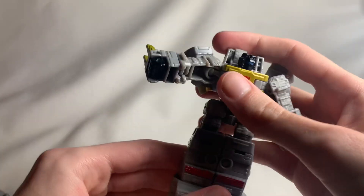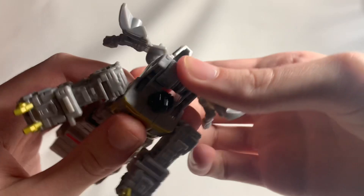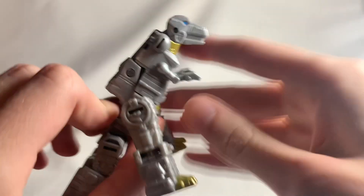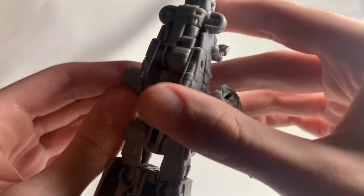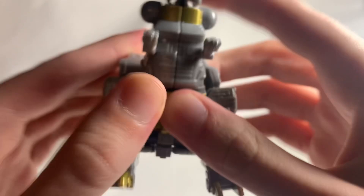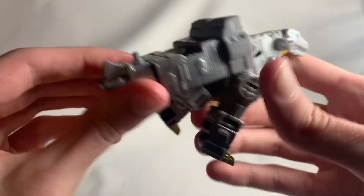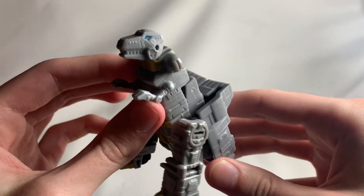So how to transform him — it's a very simple transformation since it's a core class. What you want to do is squeeze the legs together until you hear them click, then rotate the wrists so they're pointing forward. Bring the backpack kibble down, fold these sections until they snap, fold down the head, then take this plug and fill in that gap — which is actually a really nice touch. Then bend the legs, and plug the connector into place. Take the gun and plug it into the back of the tail, then fold down the head.